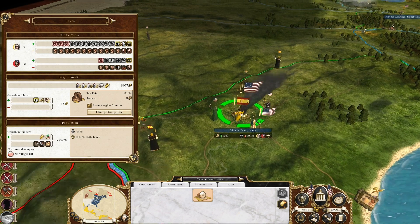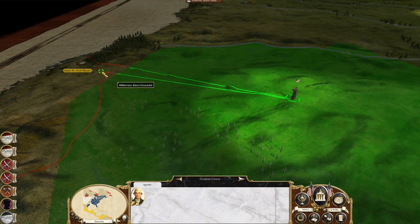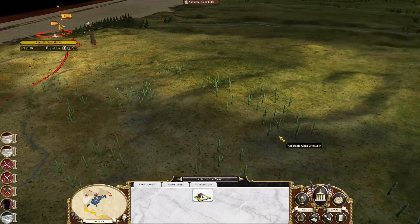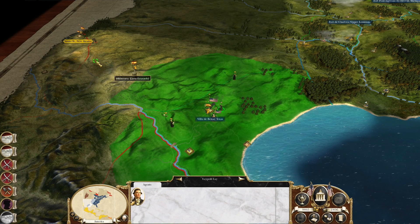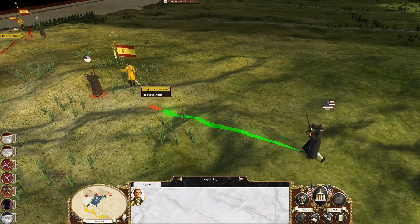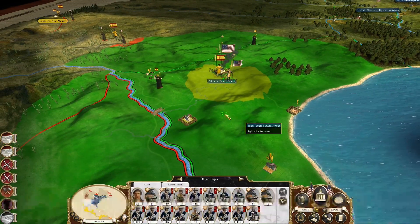There's a church school here - we can just keep these guys Catholic, that's perfectly fine. Moving out west without further delay, there's Santa Fe - we can easily take that over. These Spanish are fighting pretty gallantly, I'll give them that.